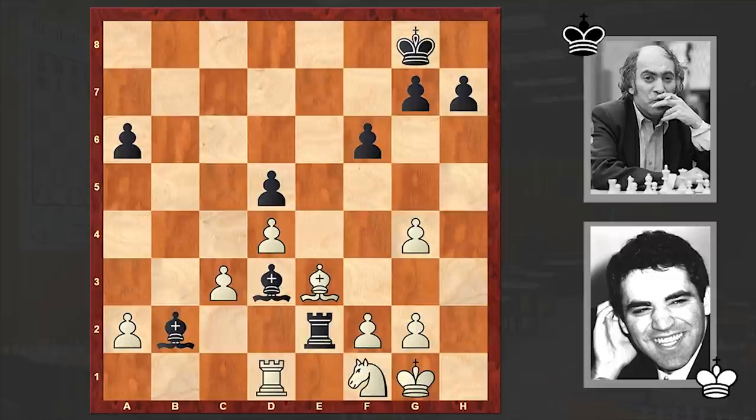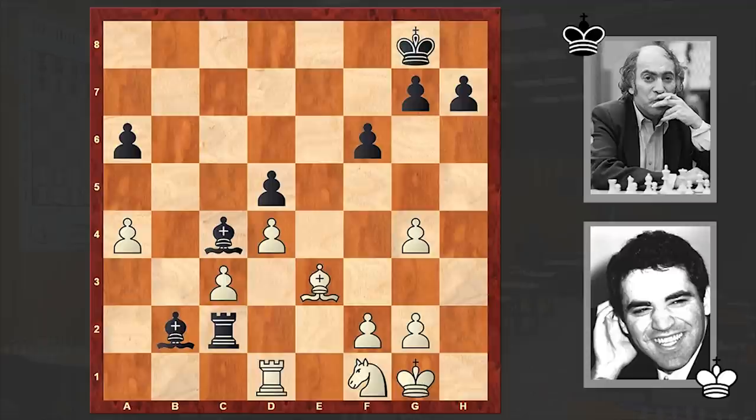Nf1, Bc4, a4, Rc2. Although Bxc3 is pretty much playable, in the game we see Rc2 and Ng3 — an inaccuracy by Kasparov which is allowing black to gain advantage. Playing g5 and then Bxg5 is better. The knight on f1 is more useful if you can put it on e3. Instead, Kasparov played Ng3, wanting to bring the knight to f5.